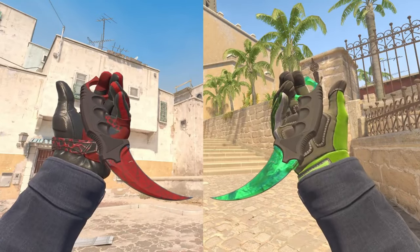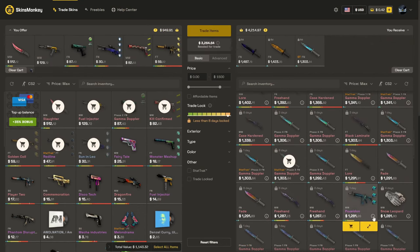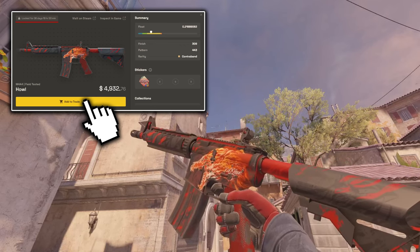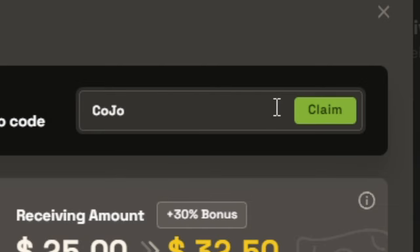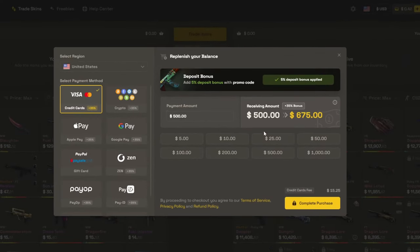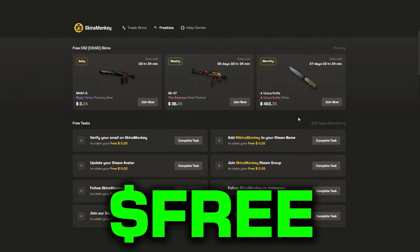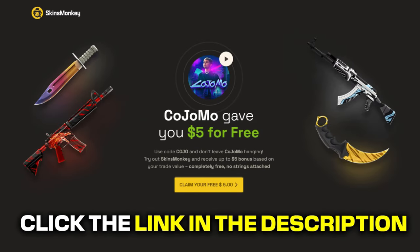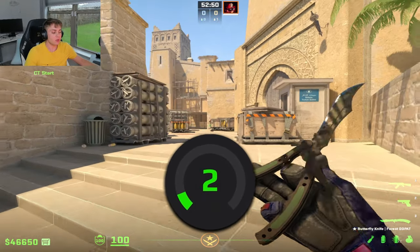But first, a message from the sponsor of today's video — Skins Monkey. They are one of the greatest and easiest-to-use CS2 trading sites out there. You can swap out skins you don't like for brand new ones, and even trade-locked skins can be secured by adding them to your backpack. You can buy skins for much cheaper with a 35% deposit bonus when you use my code KOJO. Check out the freebie section for a free skin by completing tasks, plus a five-dollar bonus when clicking the link in the description.